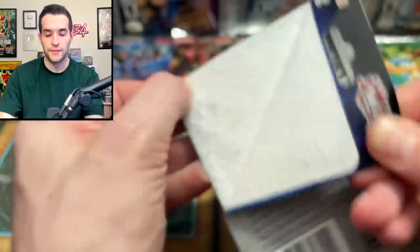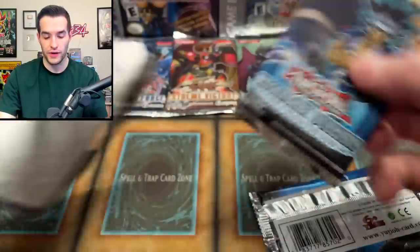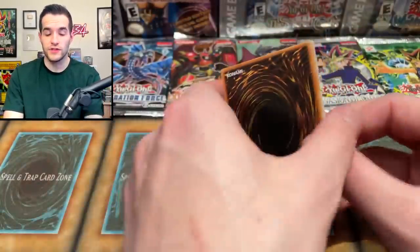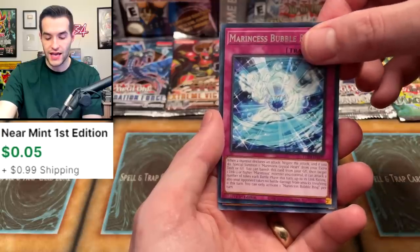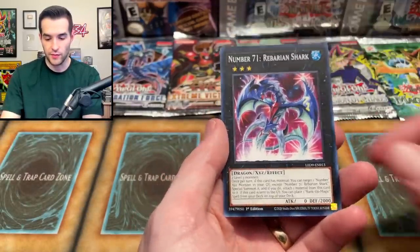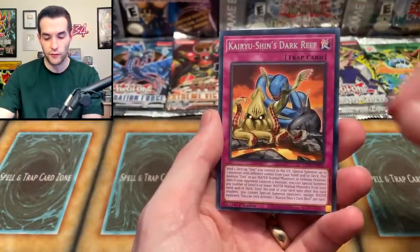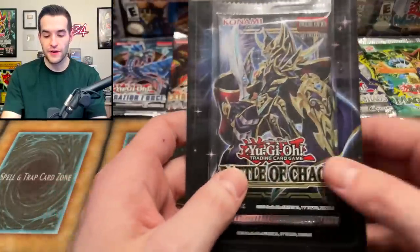Legendary Duelists: Duels from the Deep — not the best set, but there are two packs in this blister, giving us double chances at a Legacy pack. First pack: Marwood Rocket Torrential, Marincis Bubble Ring, Marincis Pascalis, and Number 71 Rebarian Shark — no foil. Second pack: Number C101 Silent Honor Dark, Karyushin, Dark Reef, Full Armor Black Ray Lancer, and a Whale. Still not a foil, just random placement.